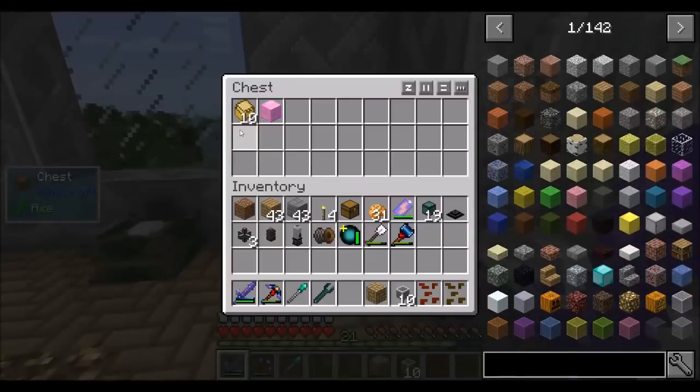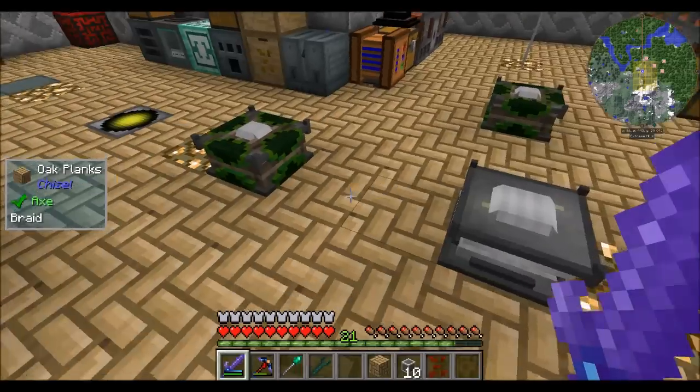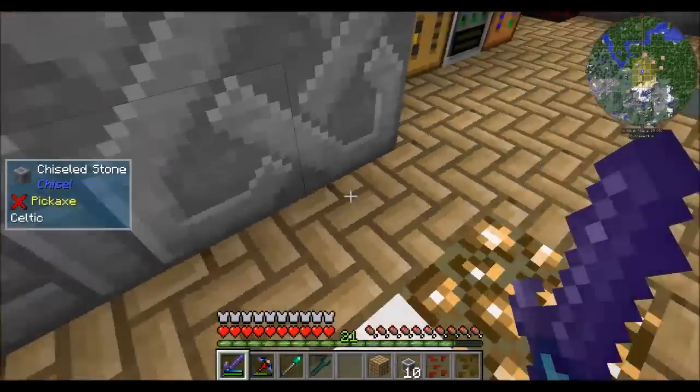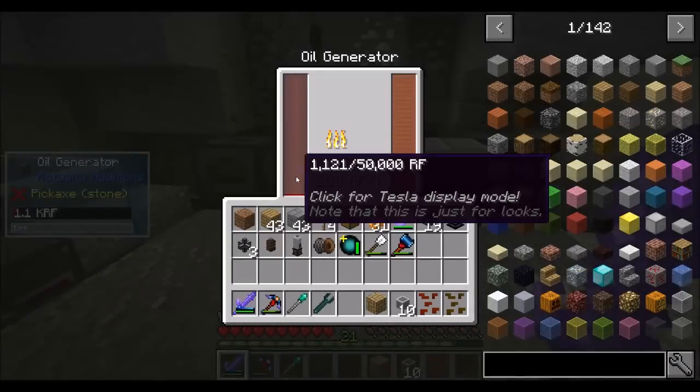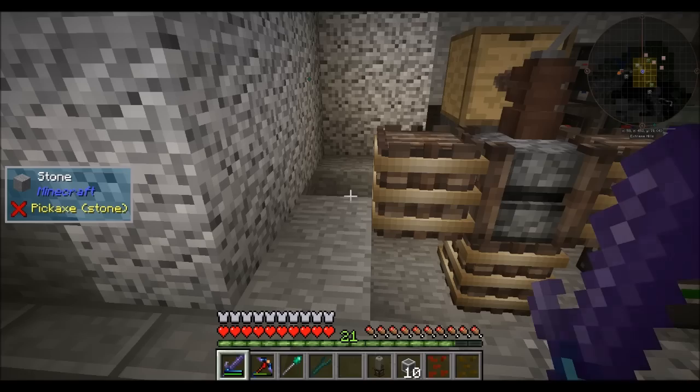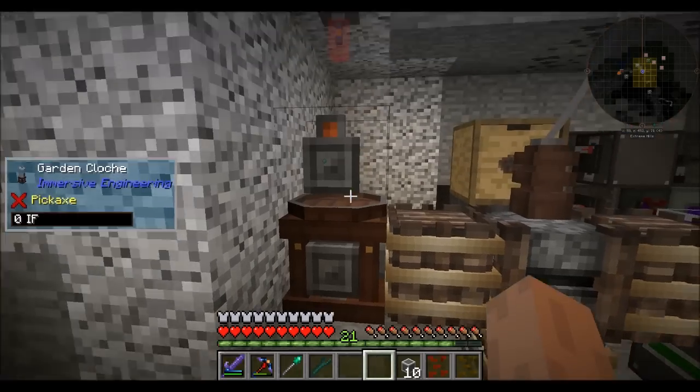Since I made 10 sturdy item casings — 2 million RF each, that's 20 million plus 4 million — I actually burned through a bit of my power. My canola oil is working overtime, and I decided now's a good time to go ahead and move this thing down here. So let's do that.